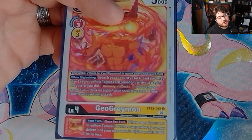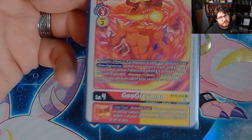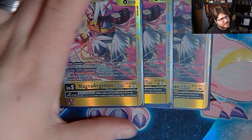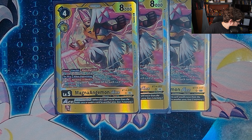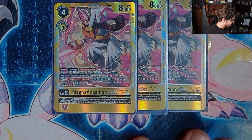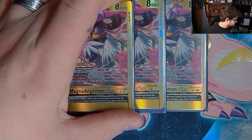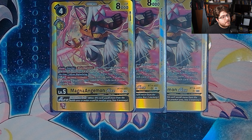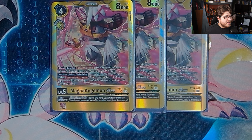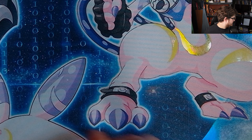Not a bad trade-off, especially when there are plenty of ways to get this active. It's a one-of — we would have played more if we could. Now let's get into the ultimates. We're playing three Magnamon Ace, one of the best aces in my opinion. On play, when digivolving, if you have fire for your security, recovery one. For the turn, one of your opponent's Digimon gets minus 1000 DP for each security card in the security stack. Three is just fine — you can play four and subtract wherever you feel like, but three Magnamon Ace is just good.